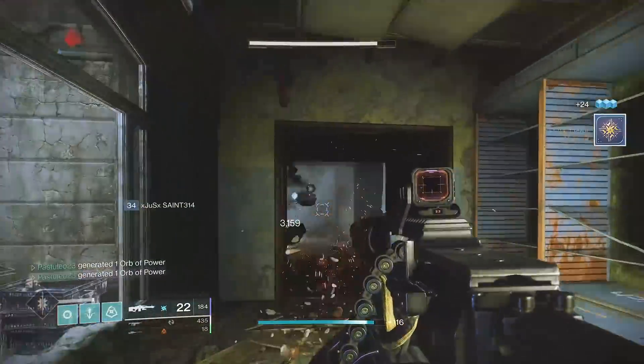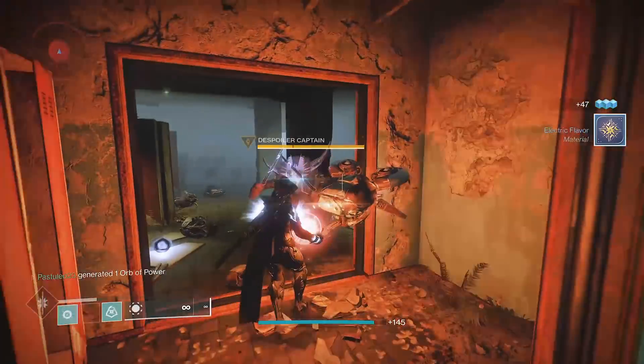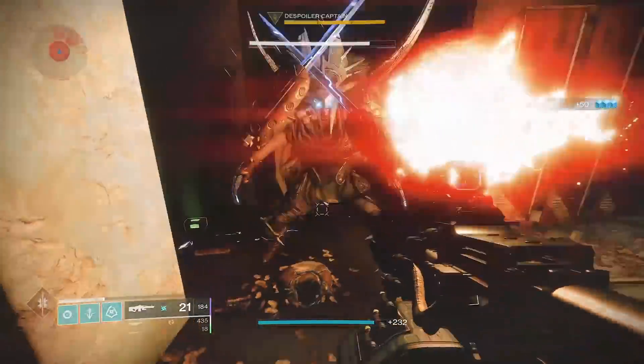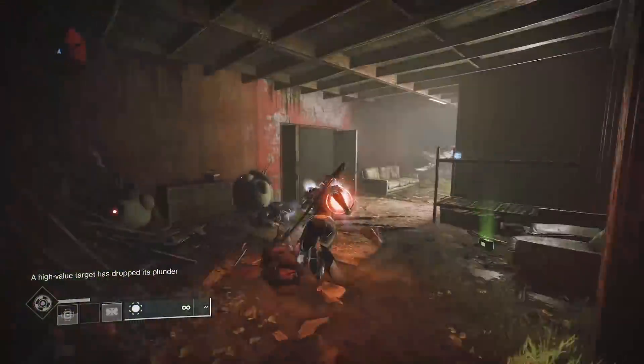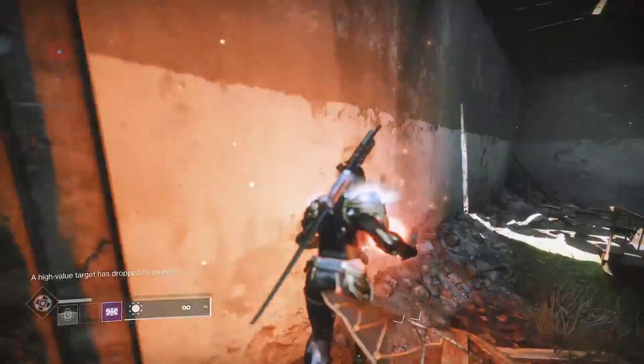This glitch works on middle tree Arcstrider on Hunter. For Titan, all shoulder charges and ballistic slam. It seems that if it requires sprinting or sliding, melee will still work while holding a cell. This could help with bounties or even debuffs, allowing you to hammer strike back to back. Seems to be an interesting oversight by Bungie.